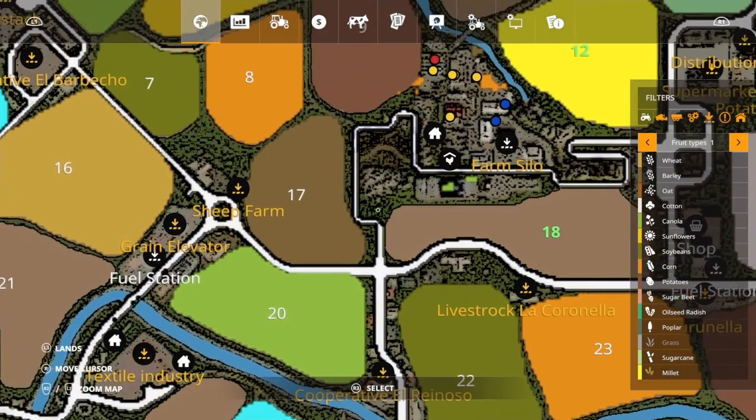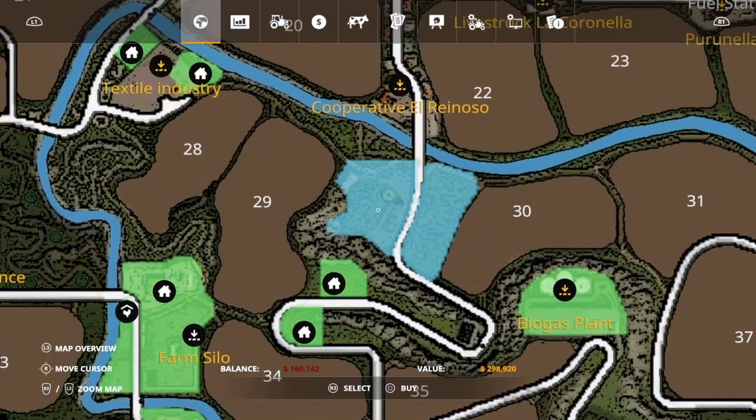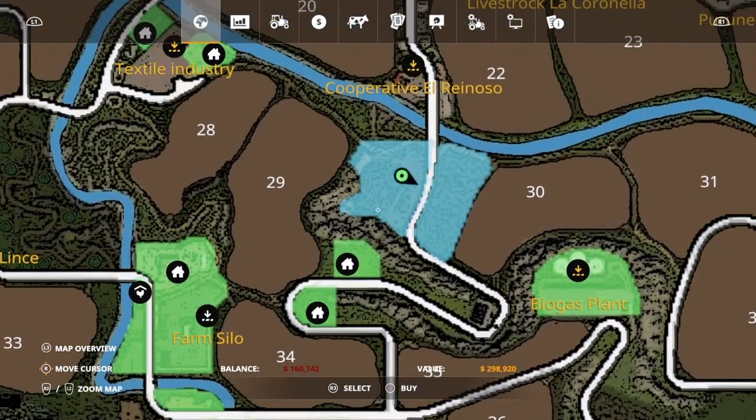All right, so first we need to come down here and see if we can get - we gotta buy this property here. We don't have enough money. Great.